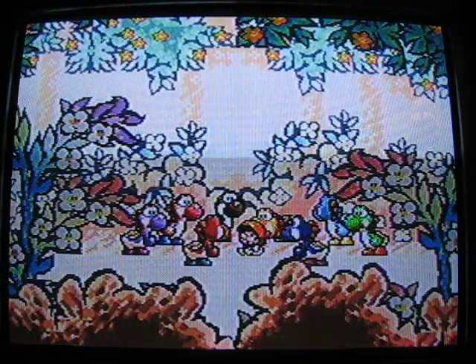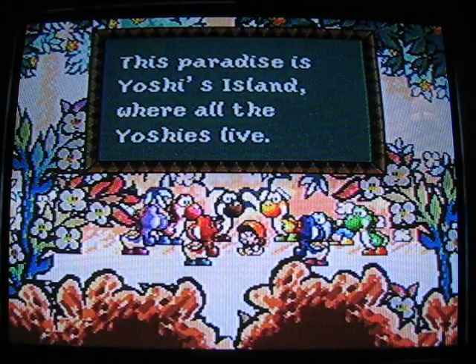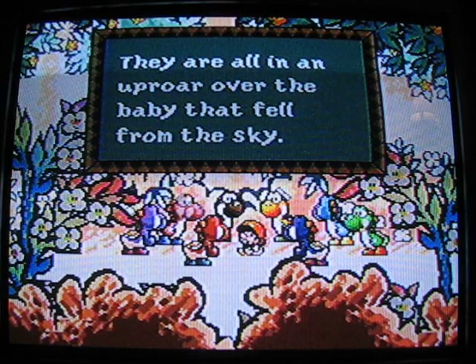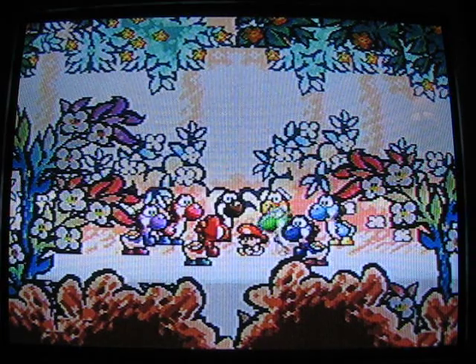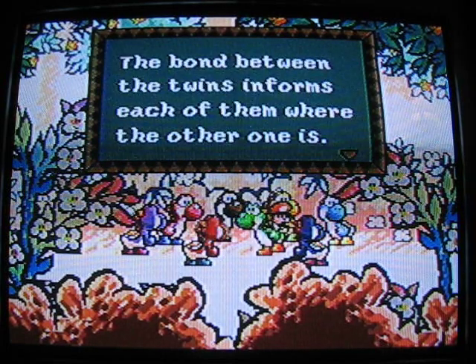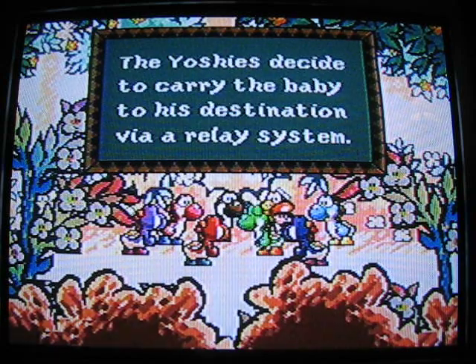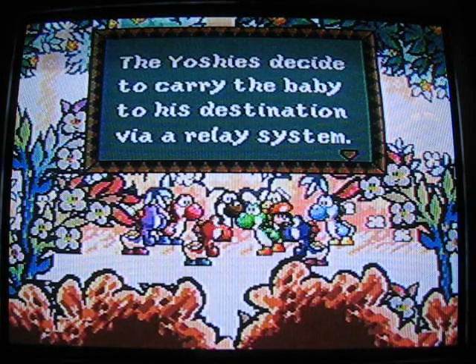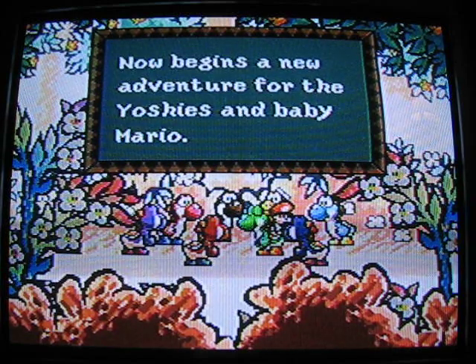Here's the intro. This paradise is Yoshi's Island where all the Yoshis live. They're all in an uproar over the baby that fell from the sky. The baby seems to know where he wants to go — the bond between the twins informs each of them where the other one is. The Yoshis decided to carry the baby to his destination via a relay system. Now begins a new adventure for the Yoshis and baby Mario.